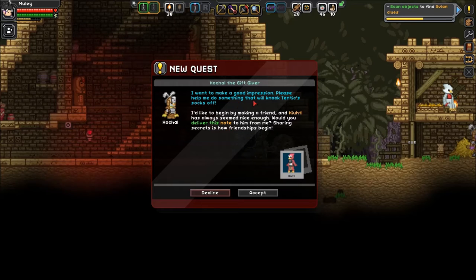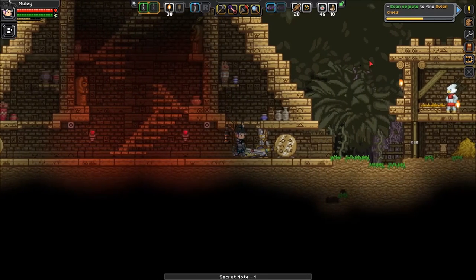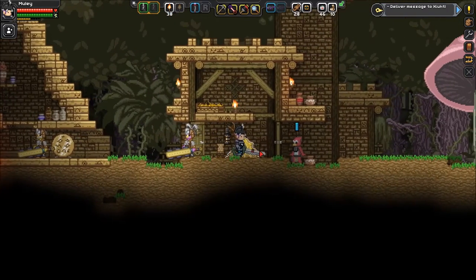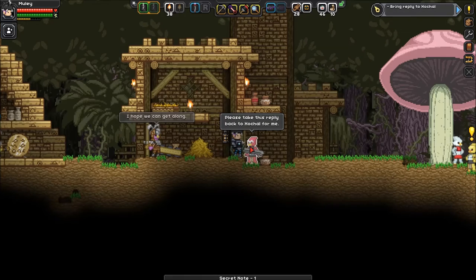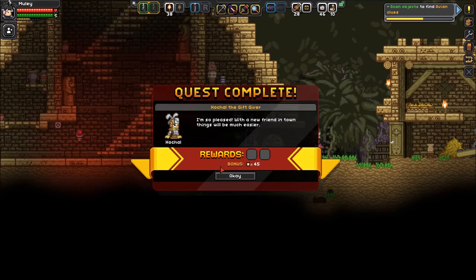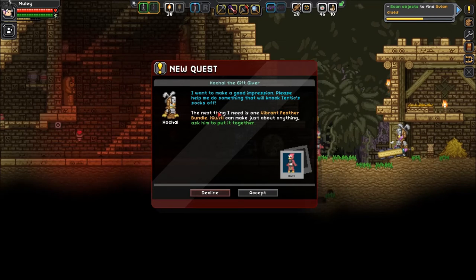This is usually an easy one. I want to make a good impression — please help me do something that will knock Tentic's socks off. I'd like to begin by making a friend — Zutol has always seemed nice enough. Would you deliver this note to him? Sharing secrets is how friendships begin. Yes, I will. Track it to the right — oh man, this is gonna be a really easy one. Check this out — I hope we can get along! He says man, take this reply back to Scott.